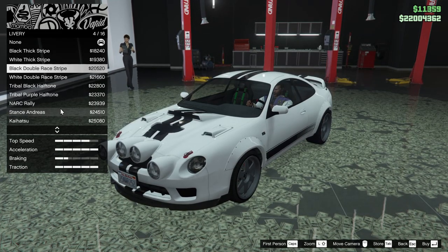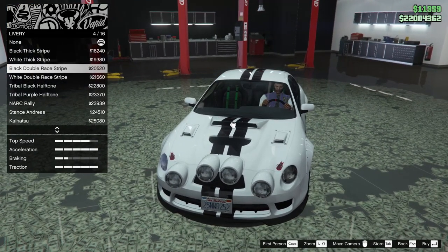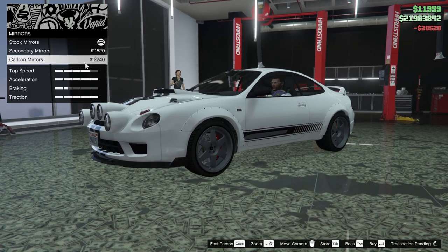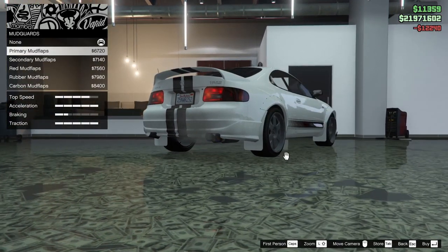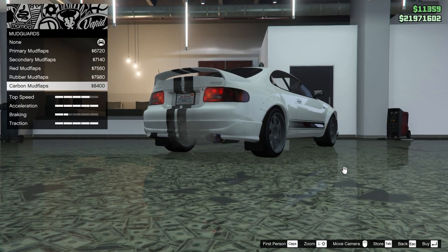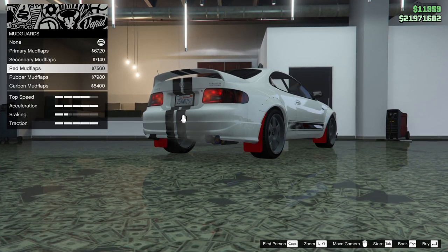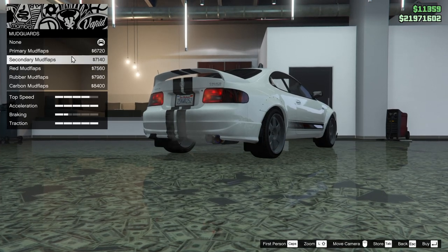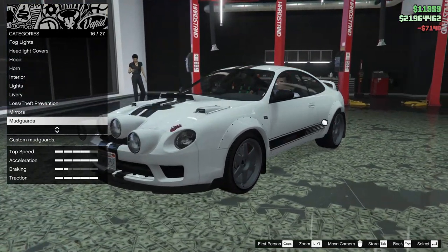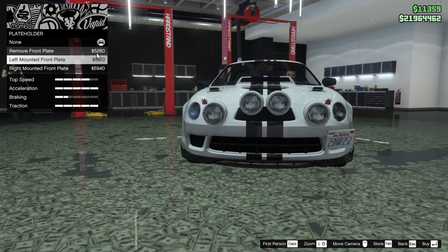I kind of like the double black race stripe — I think that's pretty clean. Let's go for that, why not. For the mirrors we can do secondary or carbon — let's do carbon. For mud guards we can add them: primary, secondary, red rubber, or carbon. Never heard of a carbon fiber mud flap before in my life, but it's there. Since it is more of a rally car, let's add the secondary color mud flaps.